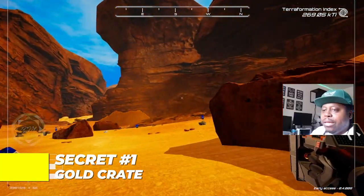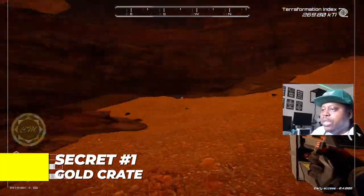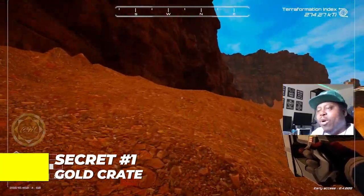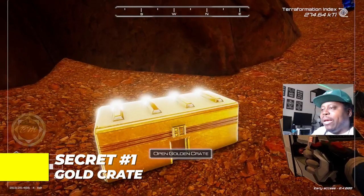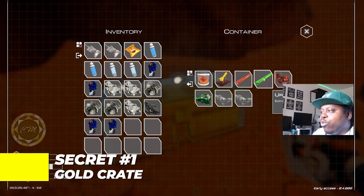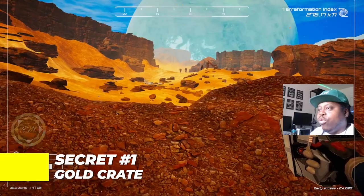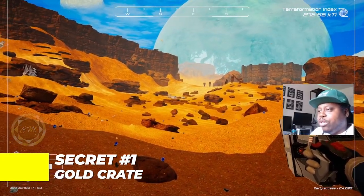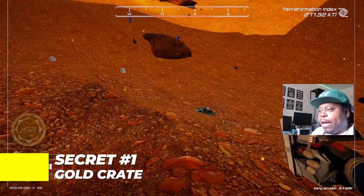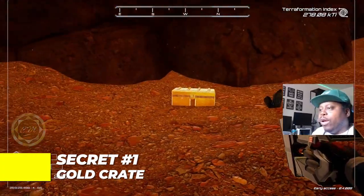Shout out to my man MetalFireGameTime — go check out his channel, he showed me this gold crate, this one I missed. You keep going ahead and straight over this way, zip around these dips and canyons. Head directly towards the mountain side, turn right, keep going over these dips and canyons, and bam — right there we got a gold crate. Look at that: golden seed, 600 multiplier, iridium, uranium. It may be different things in your game. There's the starter pod and the wreckage up on the mountain as landmarks.